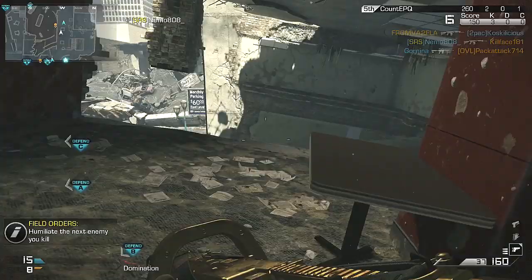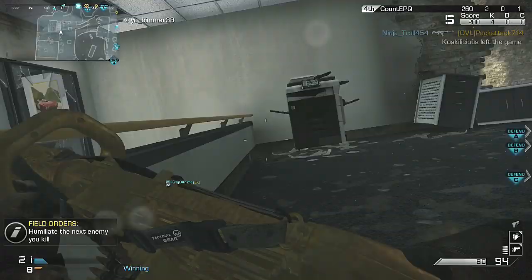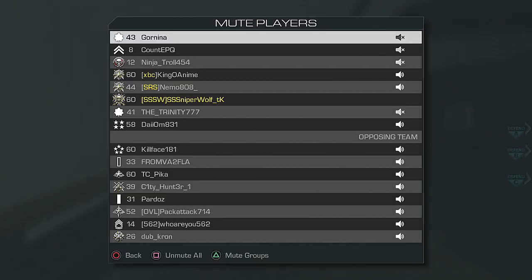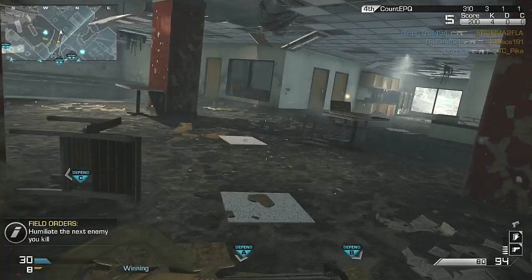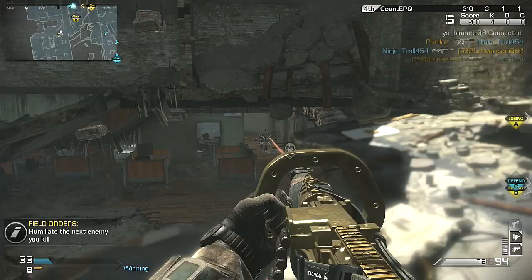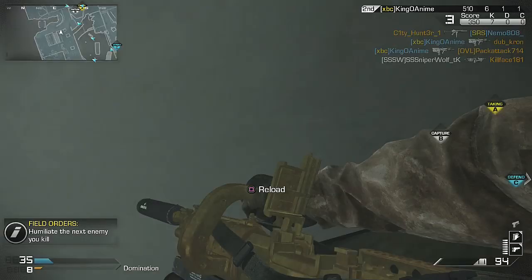Anyways, today I'm bringing you a gold chainsaw chem strike and I go 58 to 4 overall. I'm not sure if I'm gonna get to show the rest of the gameplay after I get the chem — it depends how long I make this commentary. I hope you enjoyed the starting clip; it's gonna be in my upcoming montage in a few weeks. Now I know the video is titled 'best class setup' and the setup I'm using may not actually be the best — everyone has different opinions and there are always alternatives to attachments and perks.